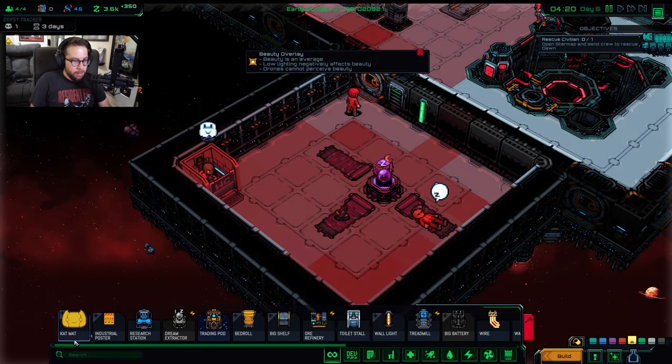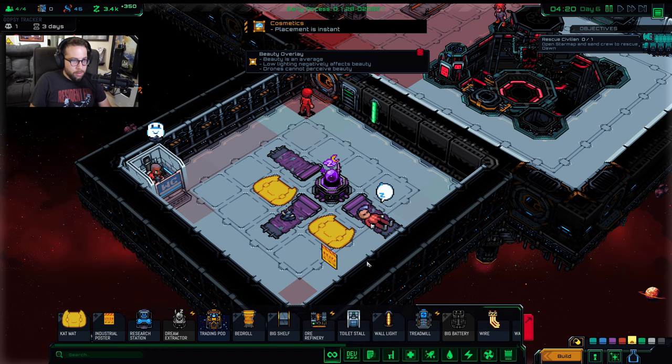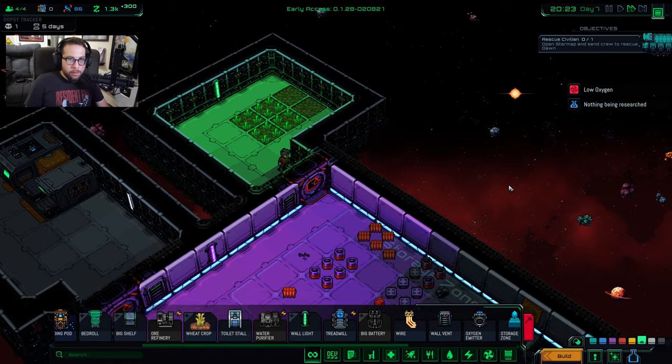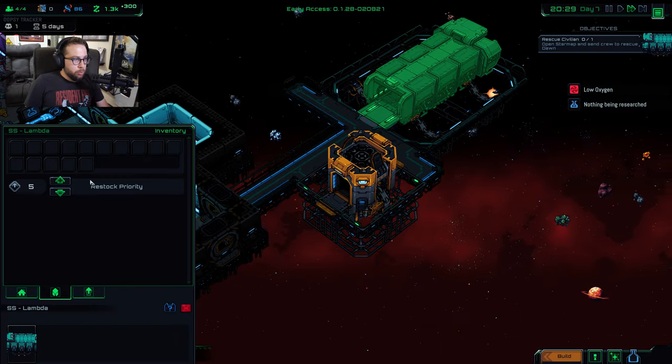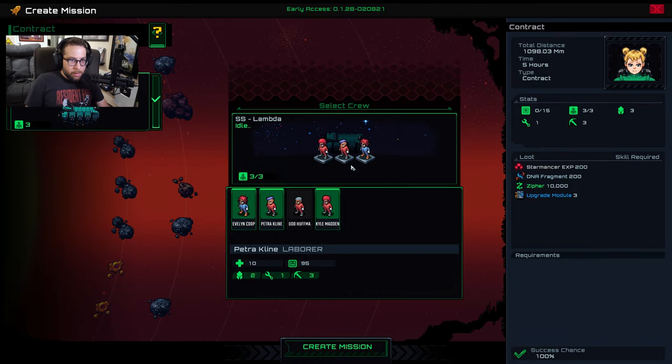I'm going to try to beautify our little bedroom here with some nice kitty cat mats — oh, that clears that right up. Those are growing pretty slow though, so let's go do that rescue mission real quick before we wrap this up. Good luck — hopefully nobody gets infected. That is a risk in this game; you could end up with zombies on your space station.